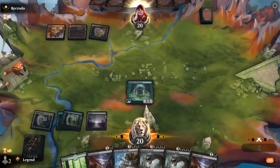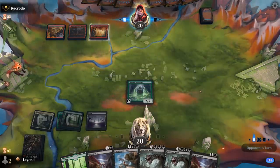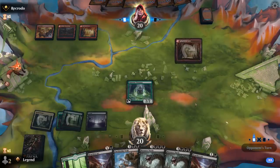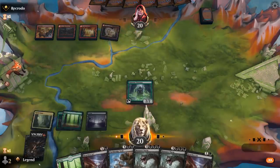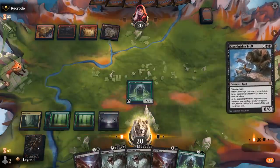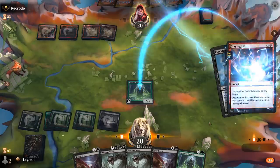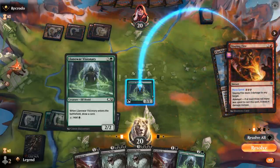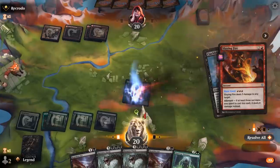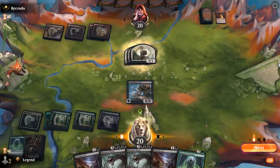Play Visionary before playing my land in case we find a tap land like another Temple or Triome. Swamp is nice — we've got the double black required for Troll next turn even if the Visionary dies, and then we're one Swamp away from Massacre Worm. Opponent is going to Sling-Fire the Visionary — that's fine. We'll see if they want to pay the Troll toll here. We get to draw a card.